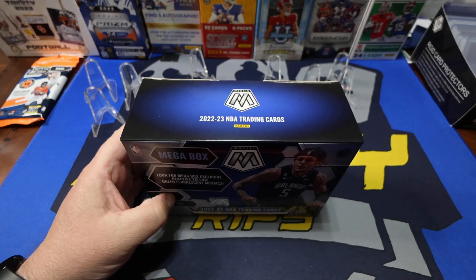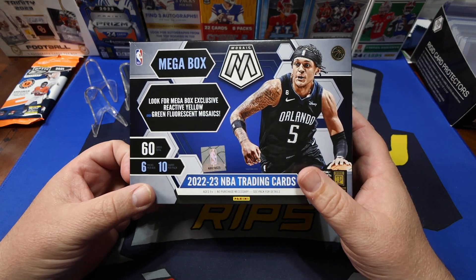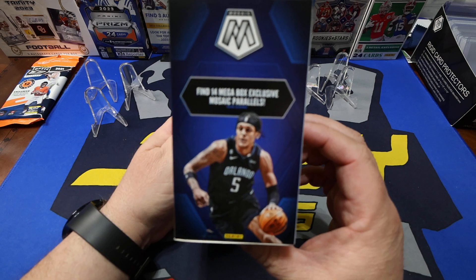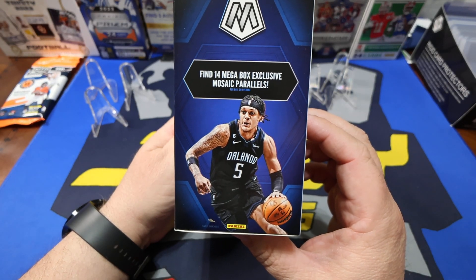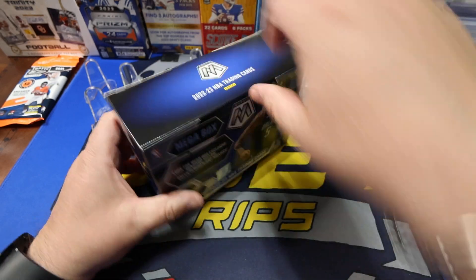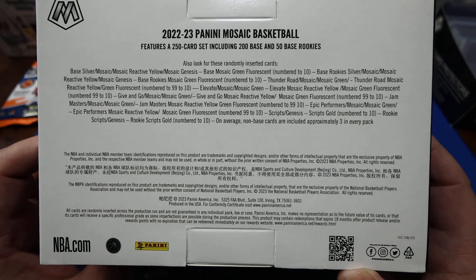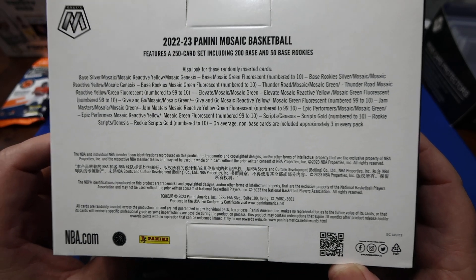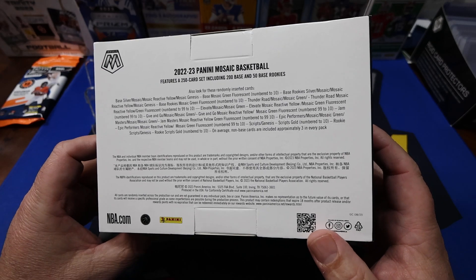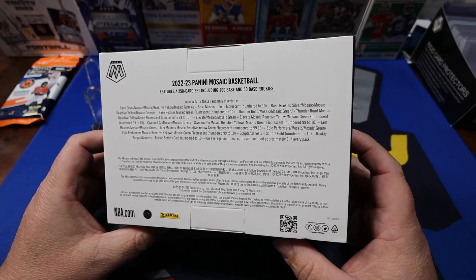I figured let me try and get into it, see what it's about, see if I can learn something. We're looking for the yellow and green fluorescent mosaics. There are some autos in this and you can find 14 mega-box exclusive mosaic parallels, which are most likely the yellows. You're not guaranteed anything — if you want to guarantee a mosaic, go buy a toaster. You can also get some numbered cards to 99, and they have some pretty decent cards. Just like football they've got the Genesis, and possibly stained glass.